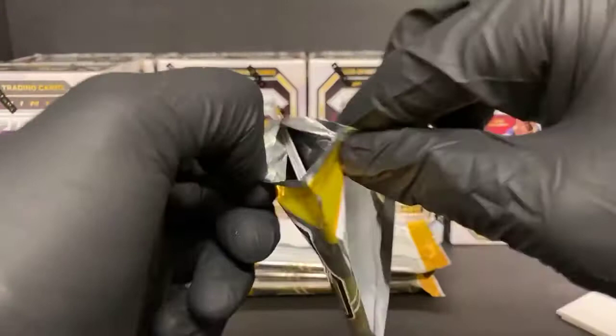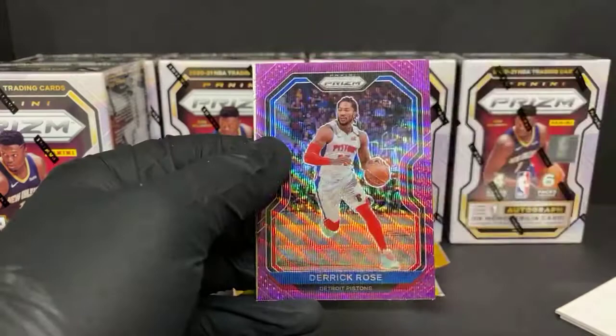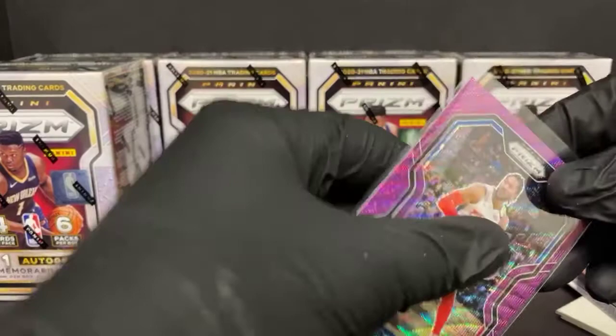I haven't seen a purple yet — actually I might have just found one. Alex Caruso, Shake Milton, Derrick Rose purple pulsar for the Pistons, and a Tyrese Halliburton rookie for the Kings — so back-to-back Halliburtons. Who was that saying they needed some Tyrese earlier? Off to a decent start.